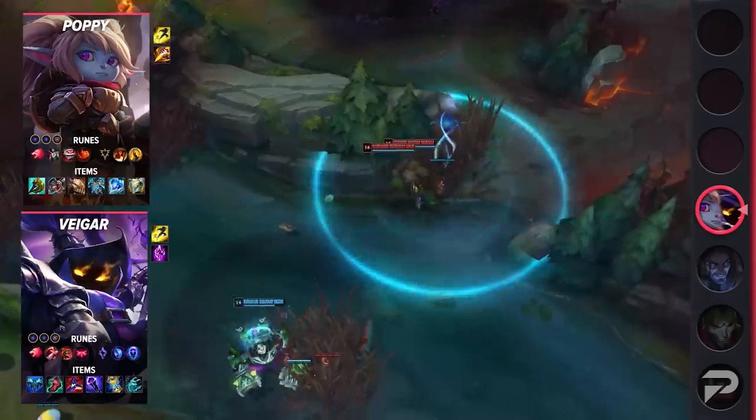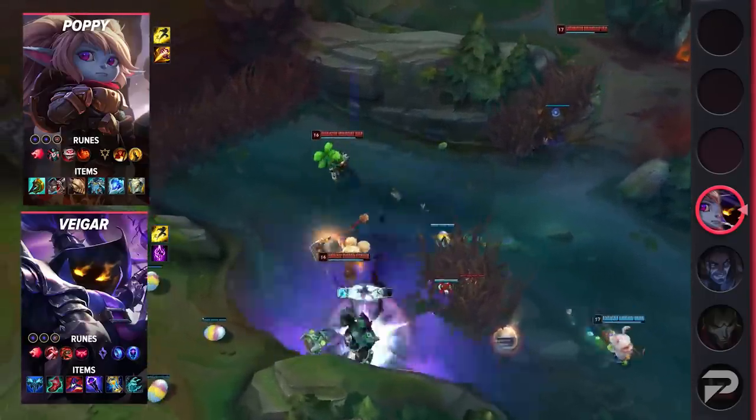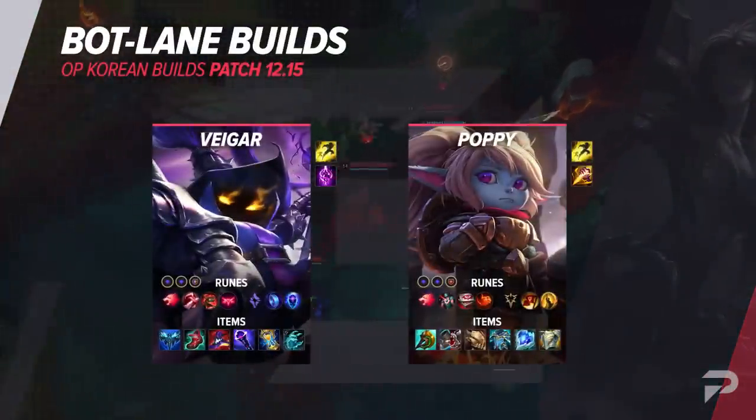For items, build Everfrost, Ionian Boots of Lucidity, Rabadon's Deathcap, Void Staff, Zhonya's Hourglass, and Anathema's Chains. That covers the build, so we'll put those two up on the screen for you all.